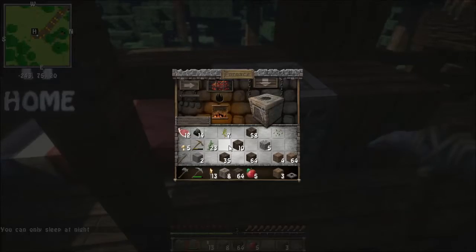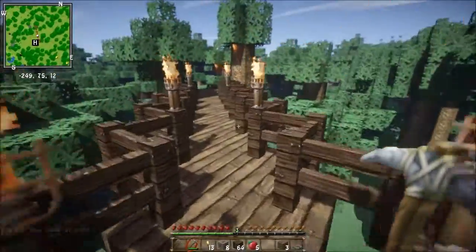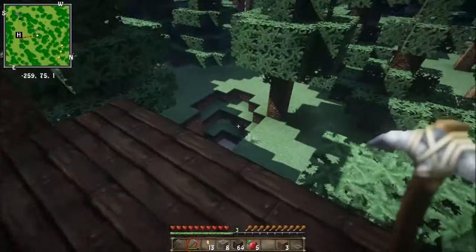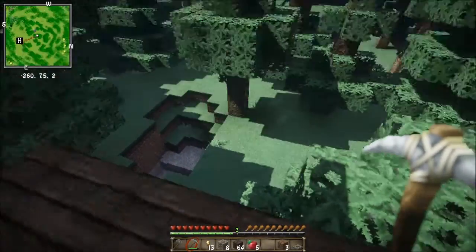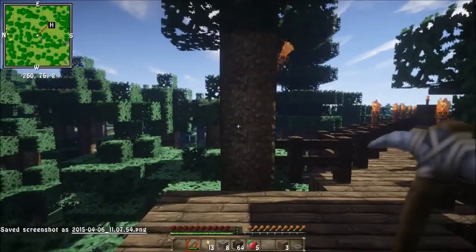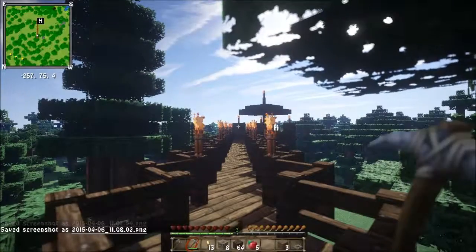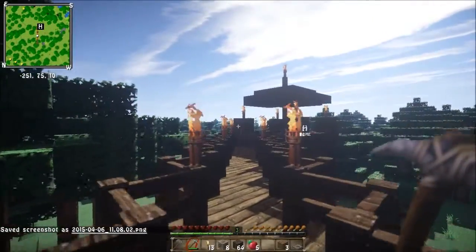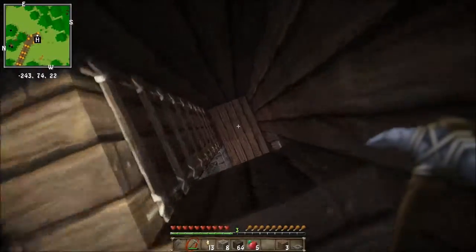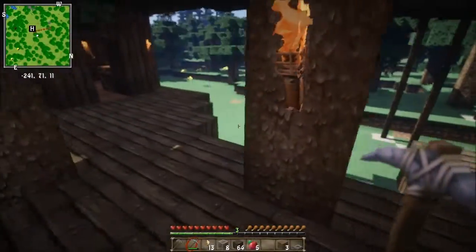I've got a bed now and a furnace. Finding the wool for the bed was a real pain - I had to travel and travel and travel. Good thing I have this minimap mod or else I would have gotten lost. Over here I'm not sure what I want to do yet. I was thinking an enchantment area, but the view is just so gorgeous. I've been taking a lot of snapshots with the shaders mod on because it's just so beautiful. Look at this place - it's absolutely gorgeous.